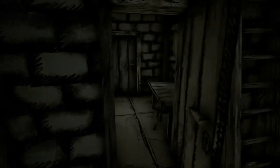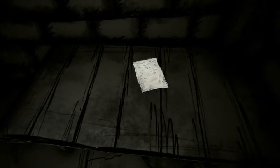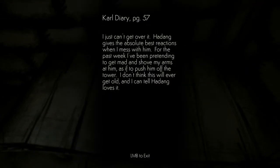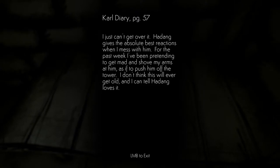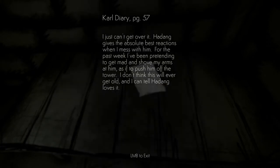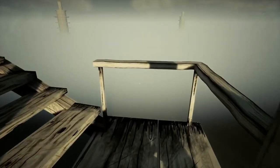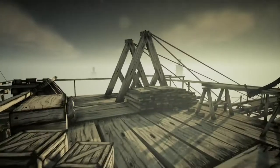Can I get in here? I can — hooray! No water though. Carl's diary — I just can't get over it. Hadong gives the absolute best reactions when I mess with them. For the past week I've been pretending to get mad and shove him as if to push him off the tower. I don't think this will ever get old and I can tell Hadong loves it. Carl, you're a piece of work — why would you do that? And then he actually fell off.